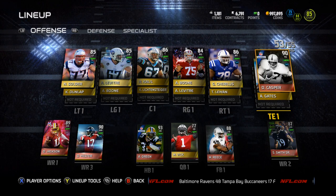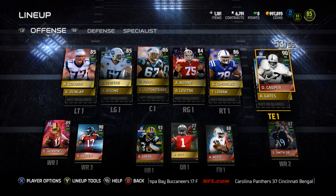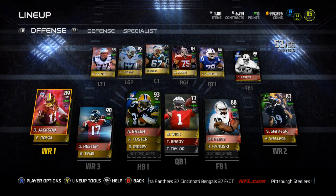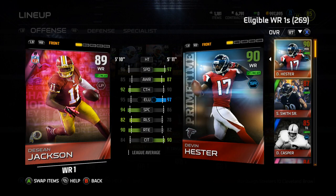Tight end is still Casper, backup tight end is still Gates. I wanted that fantasy one but I wasn't going to pay the price they wanted, so I'll let Gates' 84 overall do just fine. Let's hop into the wide receivers — DeSean Jackson, the new 89 overall that came out.